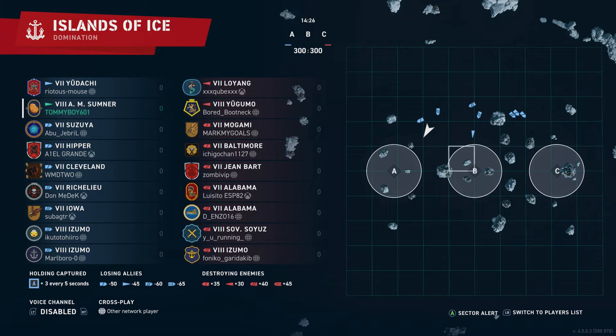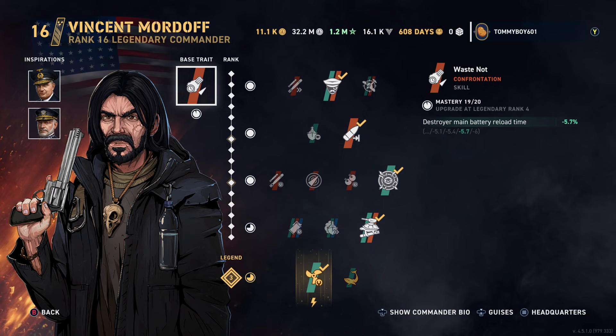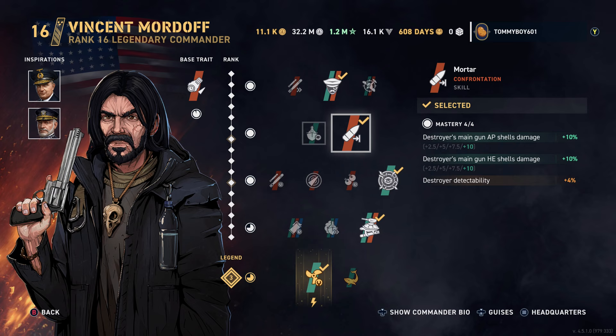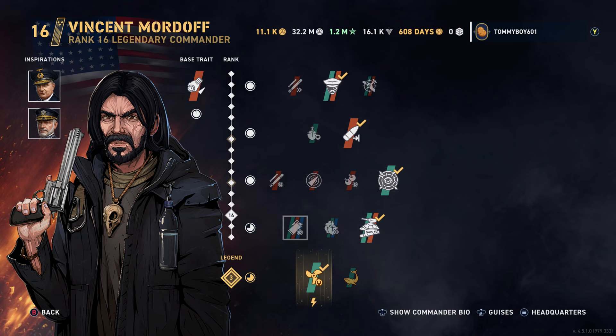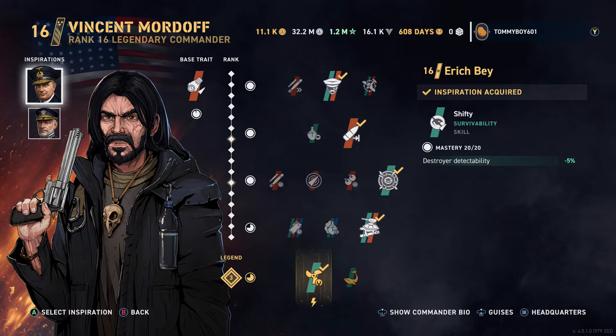First things first, let's dive into the commander of the ship. We are running good old Vincent Mortiff. He is my go-to for the American Destroyers. He's essentially a Halsey, but he has an excellent base rate that boosts his main battery reload, which is super great. Other skills we are running are: Observant Rage, Mortar, Perceptive, Sheltered Arms, and Unstoppable. Sheltered Arms is unique to him — it reduces the chance of your main battery and modules being knocked out. Our two inspirations are Eric Bay and William Sims.